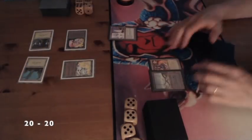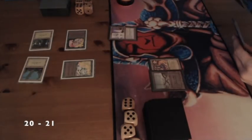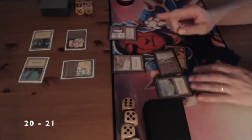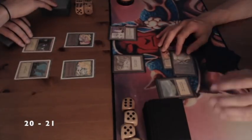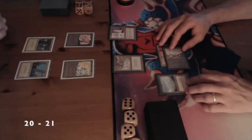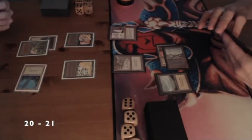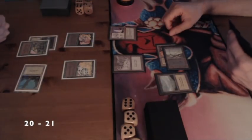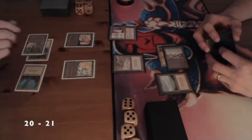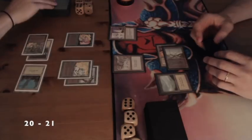There's an Enchantress from my side — the 0-2 creature — and when I cast an enchantment I get to draw a card. My opponent on the right is now on 21; he just gained a life from the Ivory Tower. I'm still on 20 and he played a Relic Barrier, so I assume Howling Mines are coming. I'm playing a Wild Grove, meaning I get to draw a card from the Enchantress. I just want to draw a bunch of cards and get some creatures out.